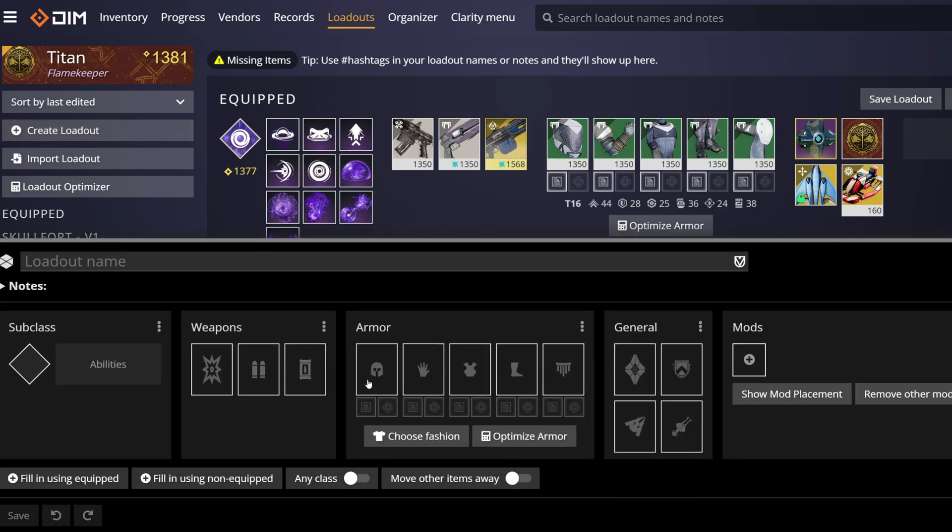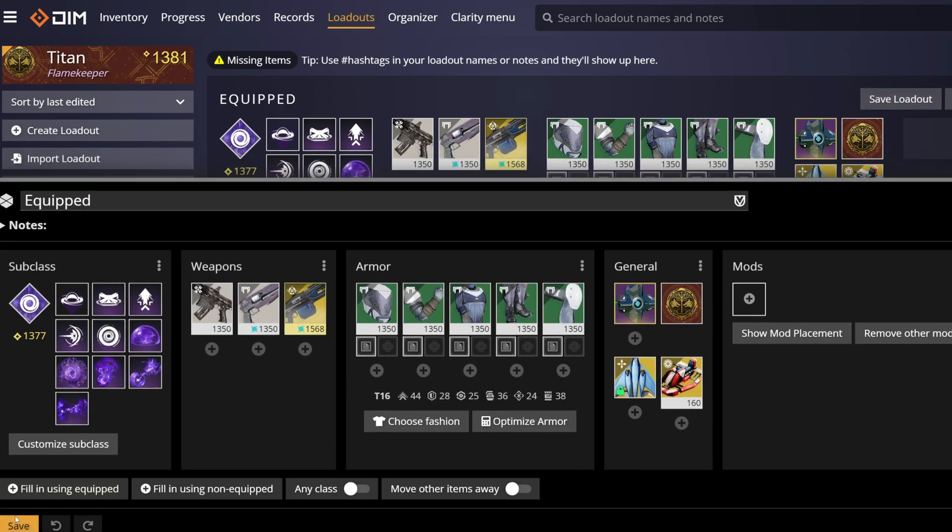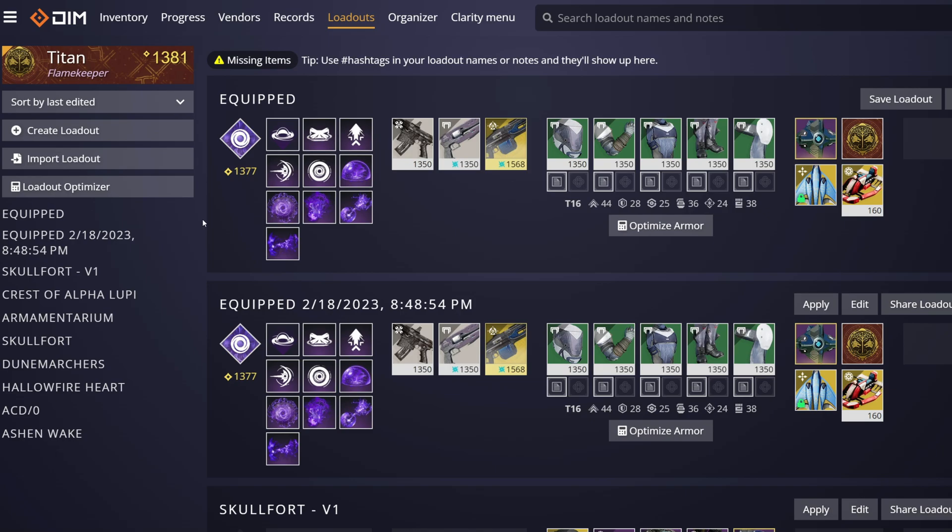If you know exactly what you want, then either hit that create loadout button and manually select everything you want, or if you have it currently equipped, just hit save loadout. For an informed decision based on all available gear, mods, and stats, we shall use the loadout optimizer menu, so click that to start.